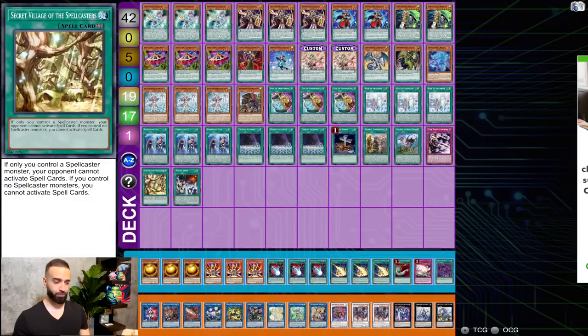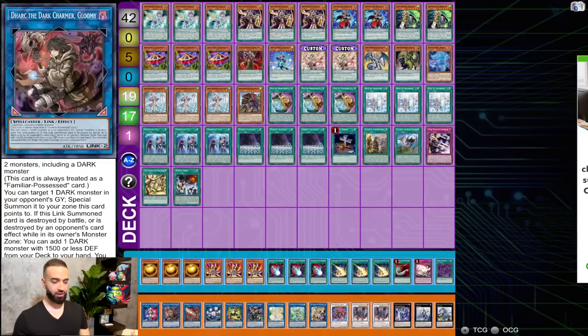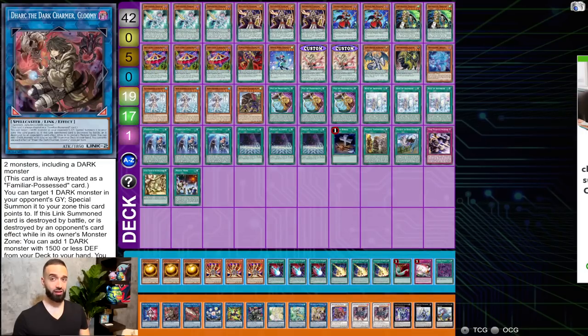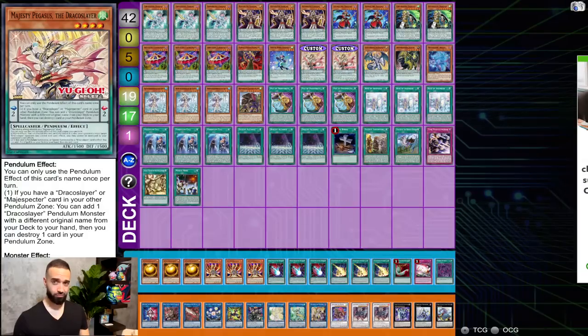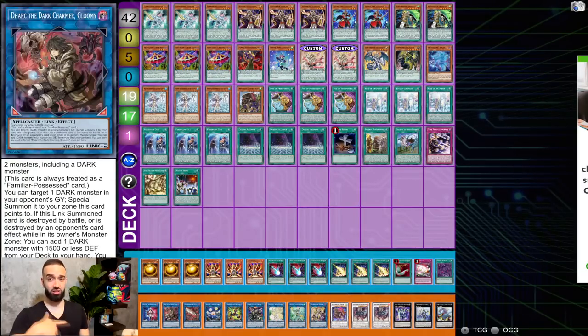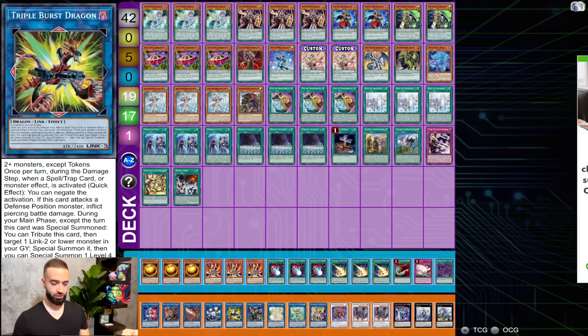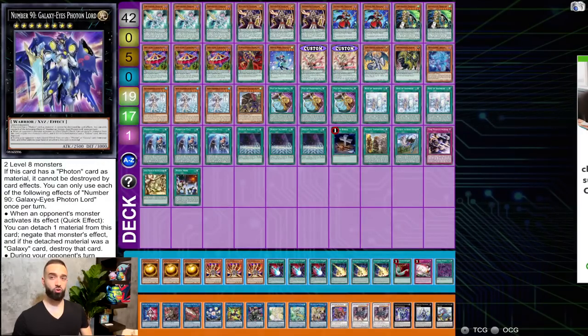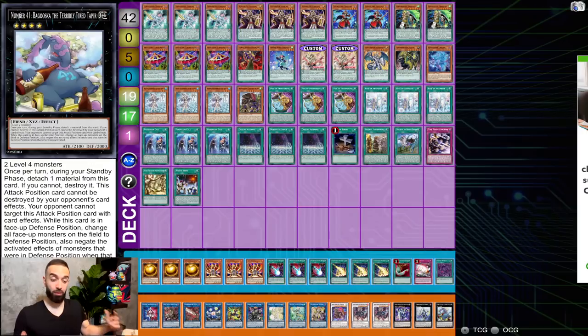Extra deck: Beyond the Pendulum, Dark Pisty, Seal. Dark is mainly there because it's a spellcaster — sometimes you can't trigger Ignister to special it, so you just end on Dark because it's a spellcaster and Seal will bounce it anyway. One Pisty, one Seal, one Triple Burst, one Star Eater, one Selene, one Apollousa, one Access Code, Baron, double Ignister, one Gaia Photon Lord — better than Harbinger because of Secret Village — Timestar, Boguska. This deck is super cool and one of my favorite ways to play it. The Ignister version is so broken but this is a close second.